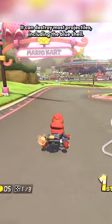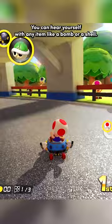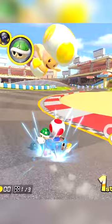If you don't have a super horn and you have a banana, you can hit yourself and use the invincibility frames to avoid the knockup from the blue shell. You can hit yourself with any item like a bomb or a shell, but it's easier and more effective to do it with a banana.